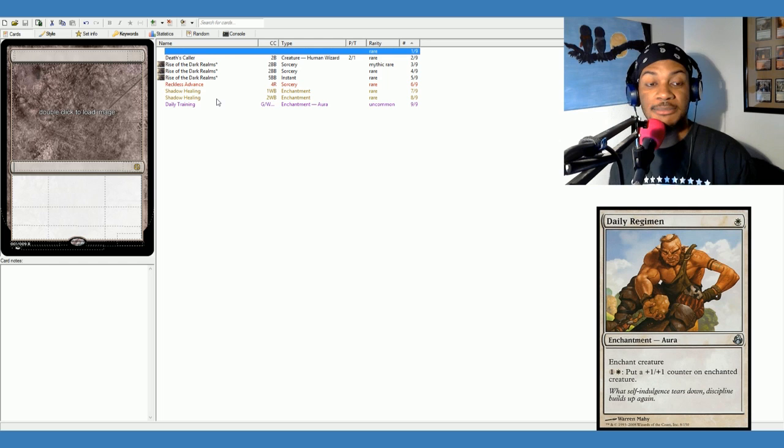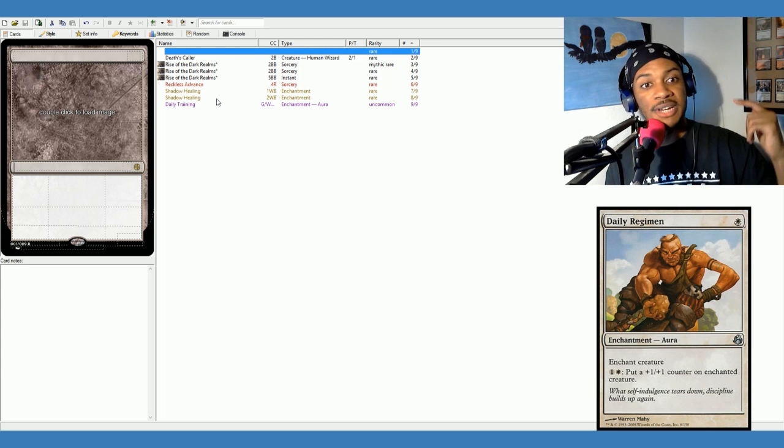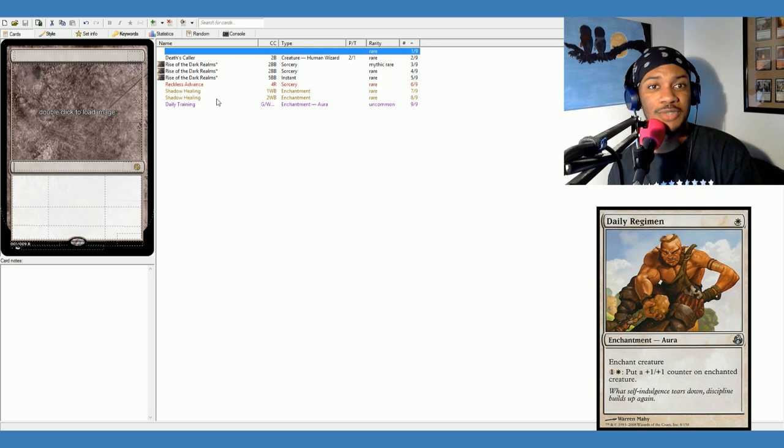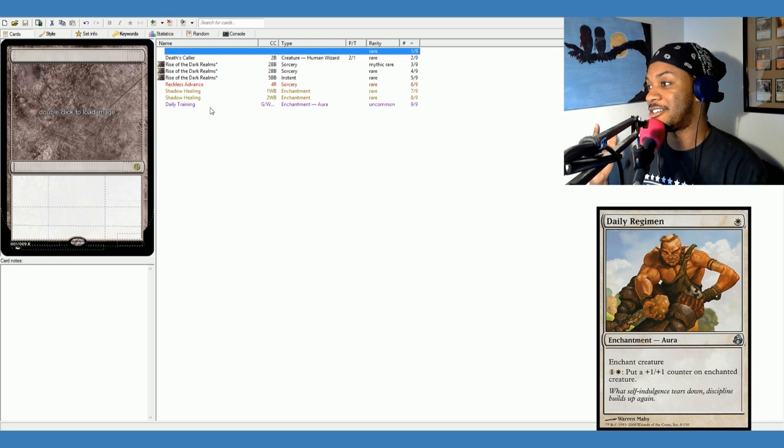Today I think I'm doing a little bit of a remix. The card below me is actually the card that made me decide, hey, I want to do a series on making cards. This is Daily Regiment. Daily Regiment is an enchantment aura from the Morningtide series. It's been reprinted once, but it originally came in Morningtide. It costs one white mana, and it has two abilities.